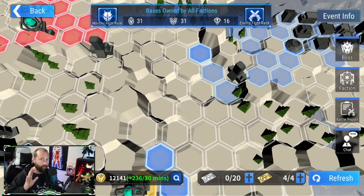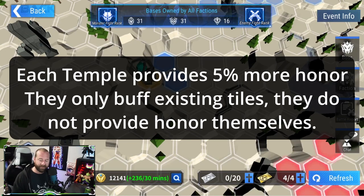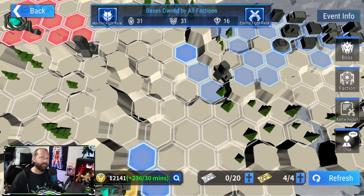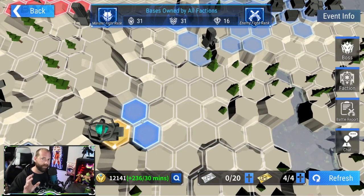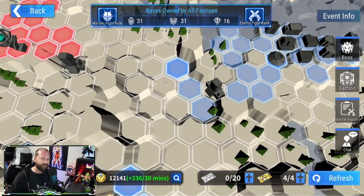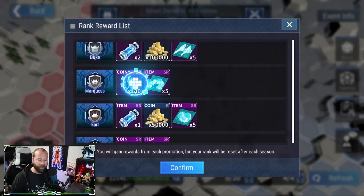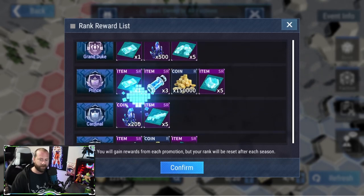Looking at your honor, you can see I have 12,141 honor — that is your primary resource for getting ranks. You can also see I have four out of four tiles stationed. Remember, once you have four out of four stationed, to go further along the map other players are going to have to expand with you, or you'll have to withdraw one of your tiles so you can move, like I showed earlier.